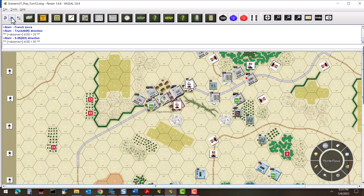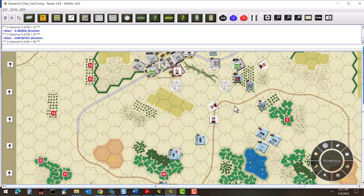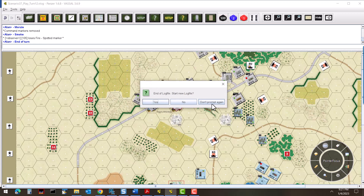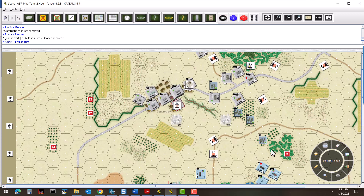The AT gun moves over into the brush just off the board edge. There's no second air phase; we go to the adjustment phase. He doesn't pivot — stays where he is. There's plenty of turret movement: the recon unit and the Panzer IIs also get some turret adjustments. Then removing some suppression from a suppressed unit, and three smoke markers are flipped over. That brings us to the end of turn 12.